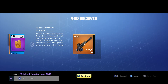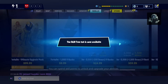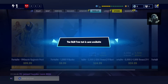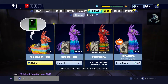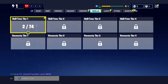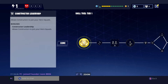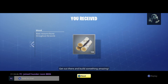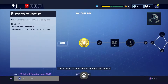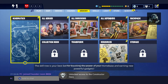Extreme rate of fire, large magazine size — inaccurate unless aiming down the sights and firing in short bursts. A skill tree upgrade is now available! You can spend skill points to unlock and upgrade your abilities. Right now you have enough skill points to unlock a new hero class. Purchase the Constructor Leadership new class — tier one. There we go, we got it! It allows constructors to join your hero squad. Nice work — get out there and build something amazing and don't forget to keep an eye on your skill points. The skill tree is your best bet for boosting the power of your home base and earning new powerful gadgets.